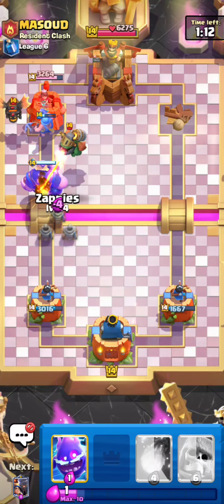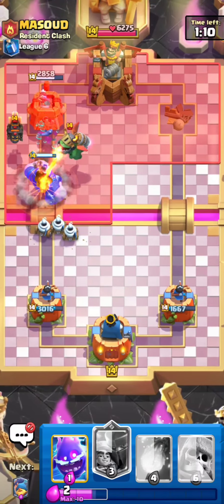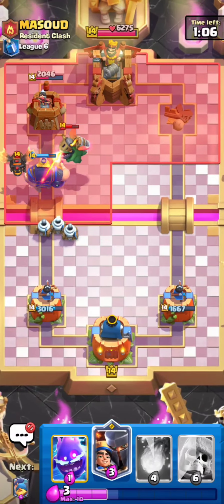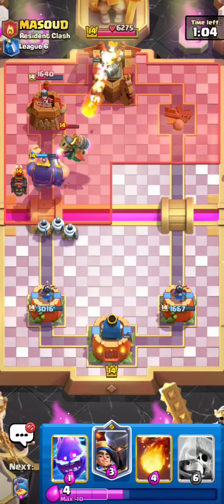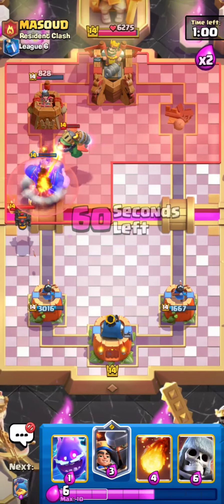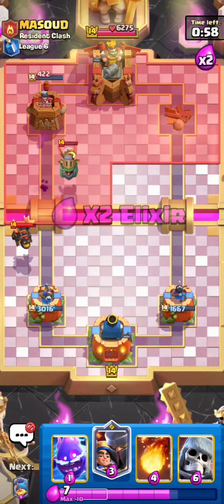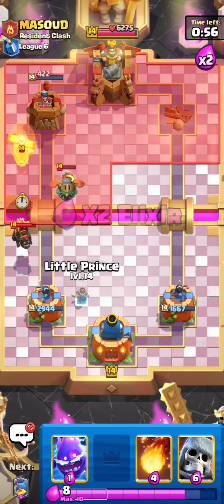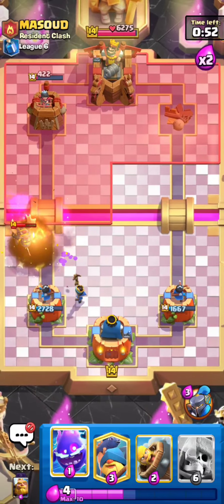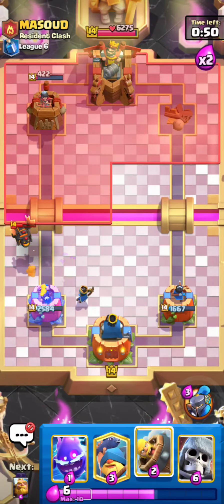He's going for Inferno Dragon again, I'm just going to go for some Zappies. This is basically already game. He's going for a fireball — I'm totally fine with that because now I could just play a Little Prince on defense and he can't kill it anymore. I could go for a fireball on top of the Flying Machine and have a good defense.